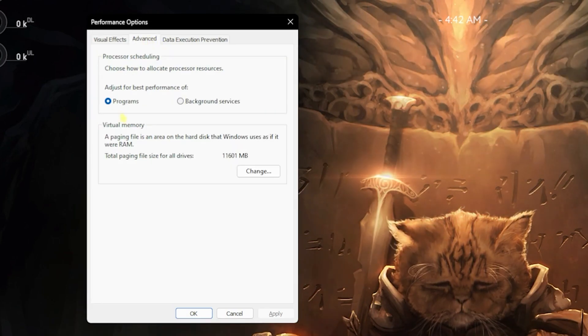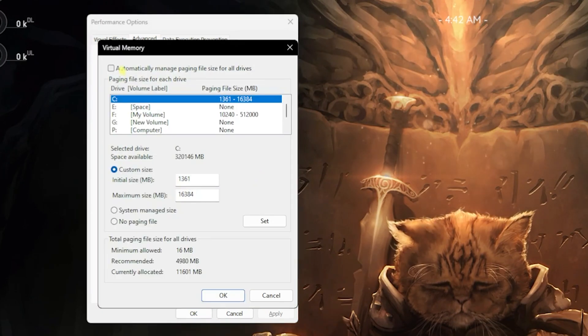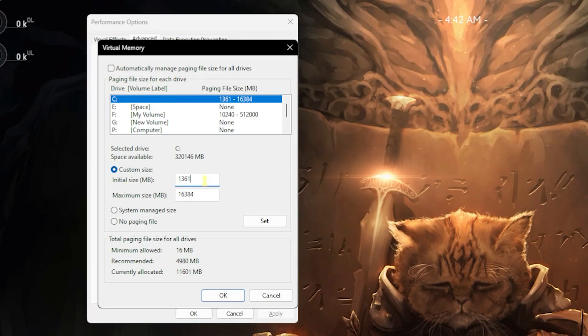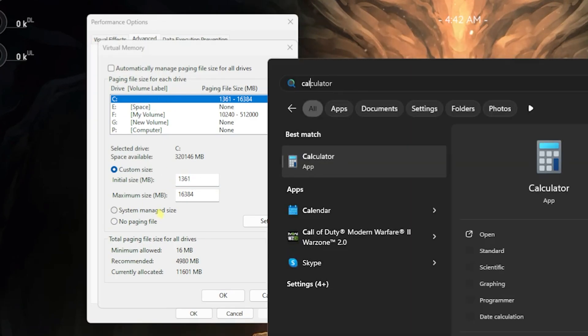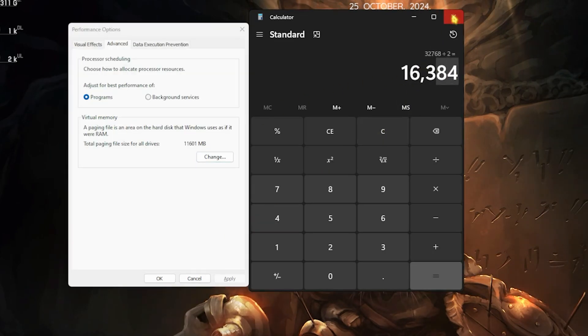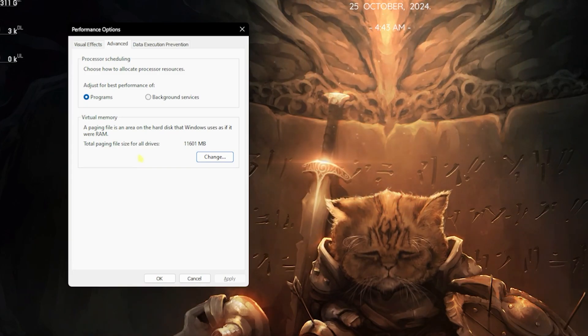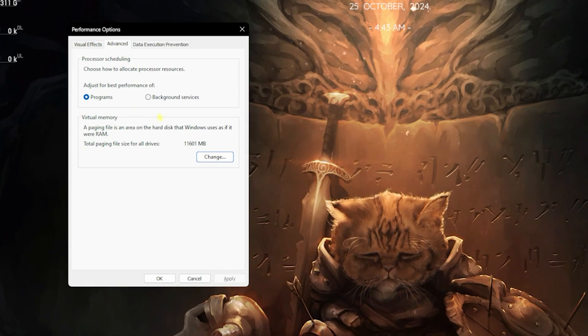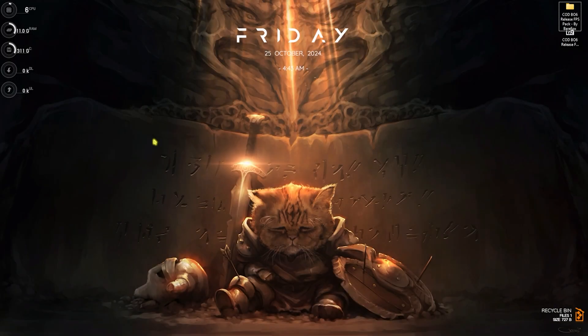Still in the Advanced tab, set up your virtual memory correctly. Click the Change button, deselect 'Automatically manage paging file size for all drives', select Local Disk C, and set the initial size to 1361. For maximum size, open your calculator, multiply your RAM by 1024, then divide by two, and enter that value. Click Set, then OK. Virtual memory uses your storage drive as extra RAM so the game can use it when needed — it's a game changer.